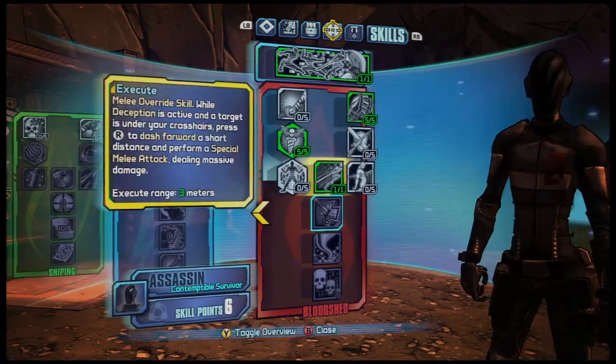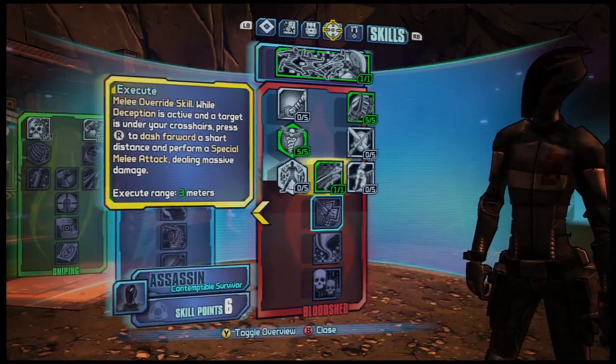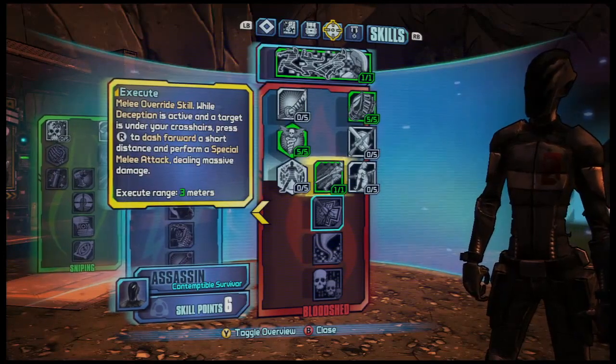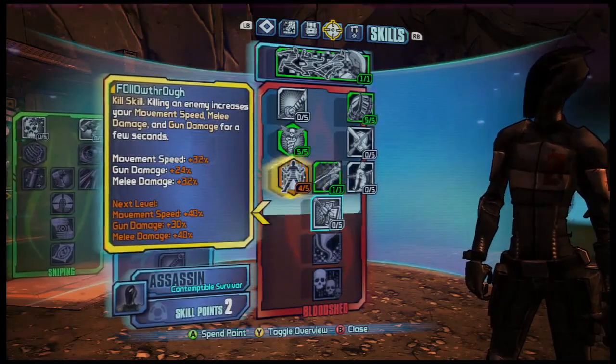If you could highlight Execute, because that's really cool. Execute is what we call a game-changer skill for Zero. It allows him to dash forward when he's in Deception mode and does a melee attack. You'll see Adam use that later on, and it is off the chain, as it were.